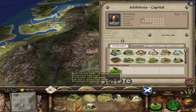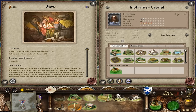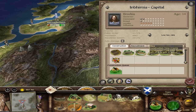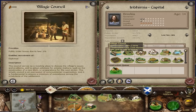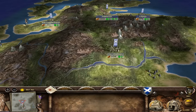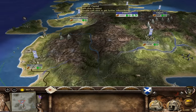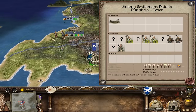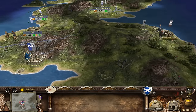We can get a Bonecarvers Guild, a hostel, even an assassin. We've got a warriors hold for 5,000 that might be pretty good to get eventually - making this the military hub. Our capital is far from the border so we rely on sending troops downwards. But if we can get Dumfries, this town will act as the military garrison and economic hub. As you can see, that army moved away - so we can take this and put ourselves into good order.